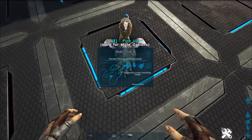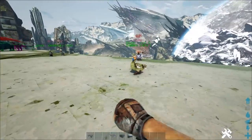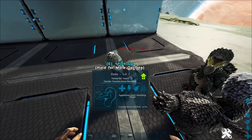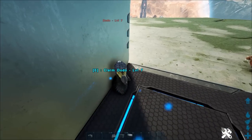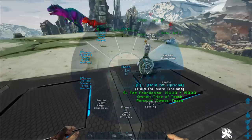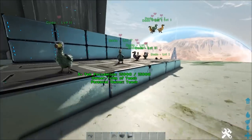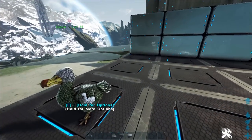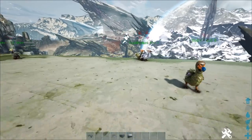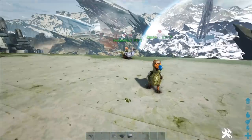Here's the baby dodo — it's basically grown up already at level five. We now have our first baby. Notice that even though both mothers were level one and the father was level 15, we got different level offspring. This one is level five — how is that? This is actually perfect because we got our first mutation.